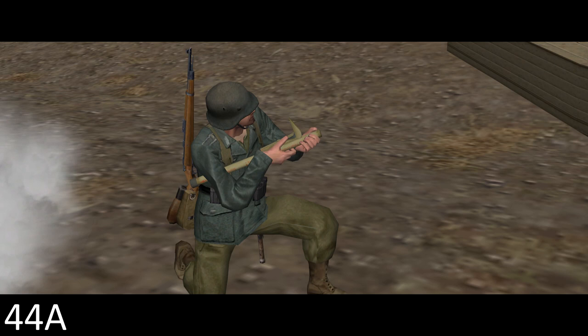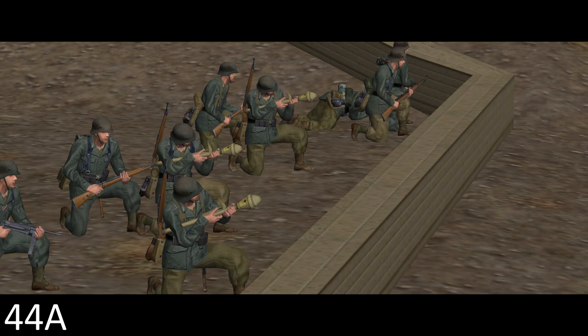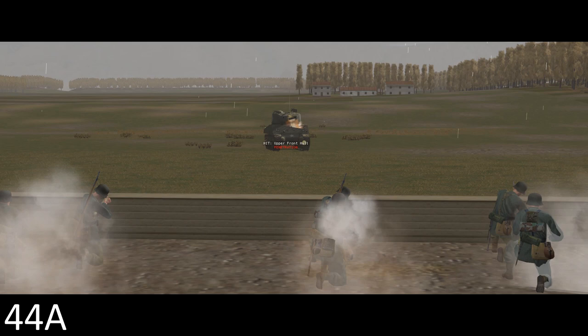The second weapon is the Panzerfaust 60 — essentially the Panzerfaust 30 but with double the range at 60 metres. This also becomes much more prevalent as the war progresses, finding its way into the rifle squads, which can have three, four, or even more by the end of 1944.